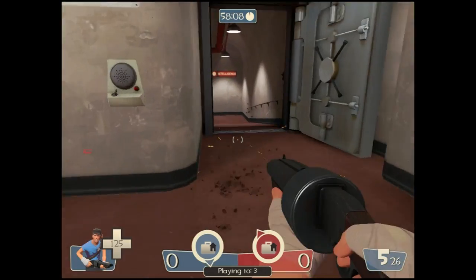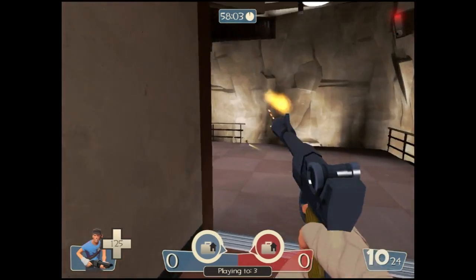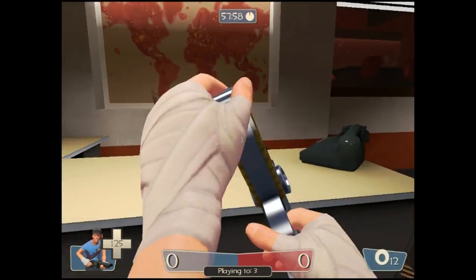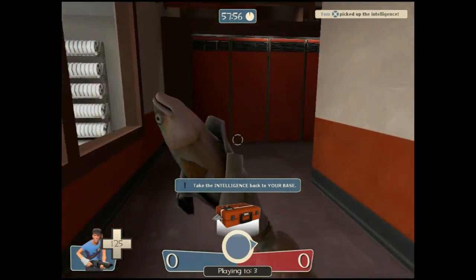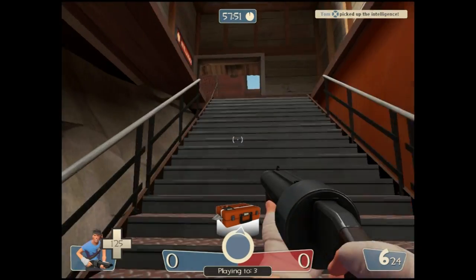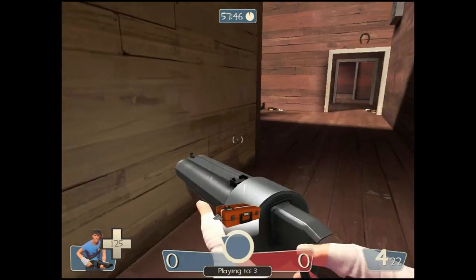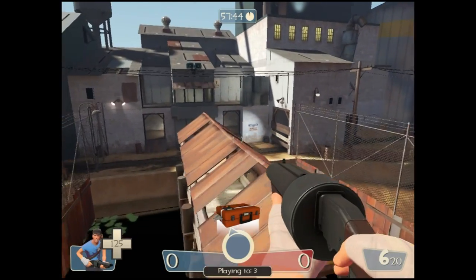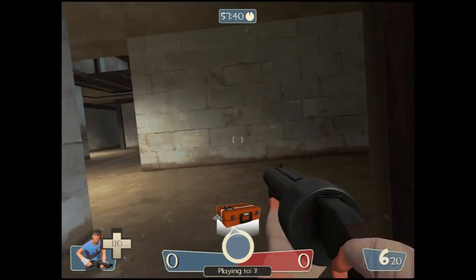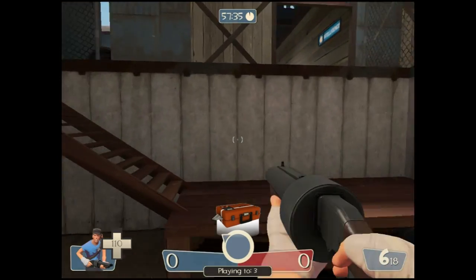This one is called Capture the Flag. Both teams have a symmetrical base and you've got to run all the way to the enemy's base and get their intelligence while protecting your own. Once you grab the intelligence, you've got to get back to your intelligence and place it in the same room. The arrows at the bottom show where you have to go, where the intelligence is, and where yours is. All the enemies will know that you've taken it and they'll be able to spot your location. That's why you use scouts — they're the fastest class and no one can catch them.